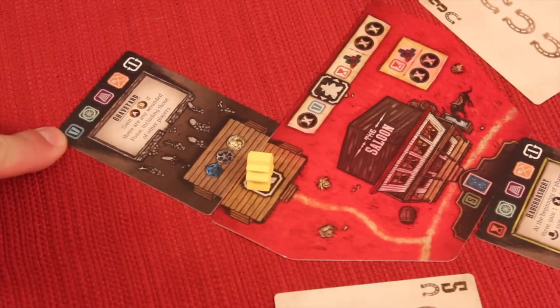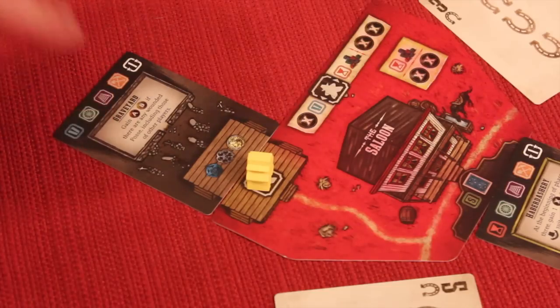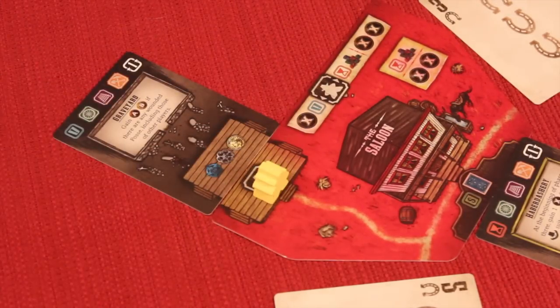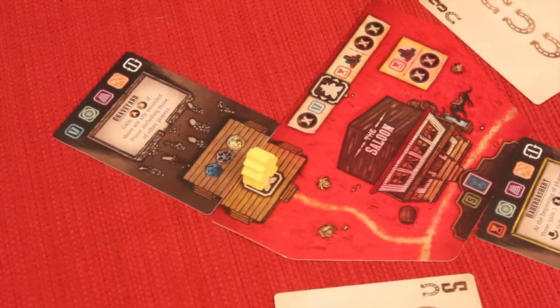In future rounds, other players can use the actions on your porch building. Some are immediate actions — for example, gaining any two different resources if there are wounded posse members anywhere. If a player other than you uses your building, you automatically gain one gold. This creates a really cool dynamic of having extra buildings opening up more actions each turn.